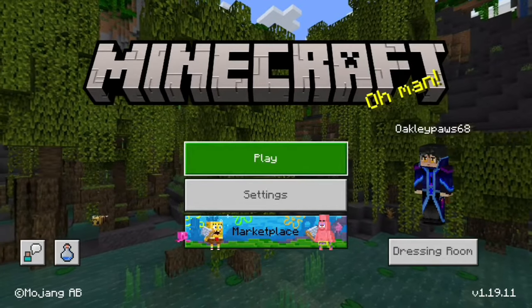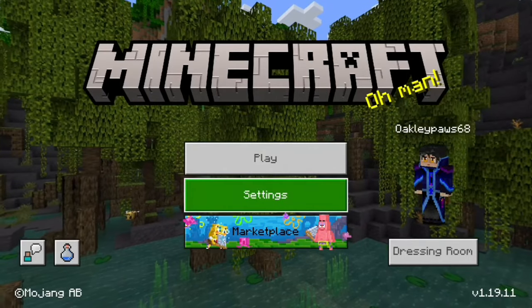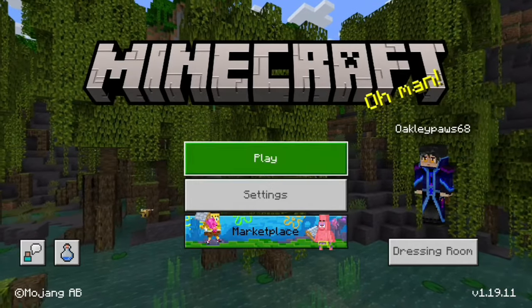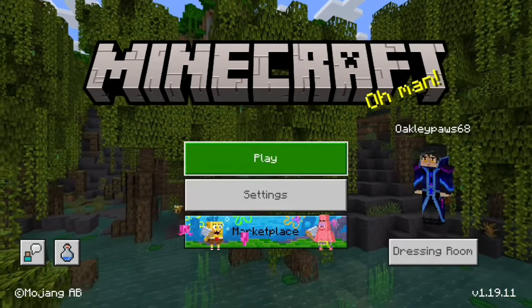As you guys have probably read from the title, this is how to fly in survival mode in Minecraft Bedrock Edition using no mods. This is in the vanilla game. Doing this, though, will turn off achievements in your world, and you have to be the owner of the world to do this. Alright, let's get right into this.